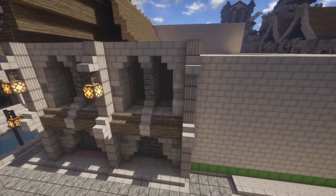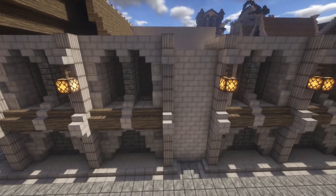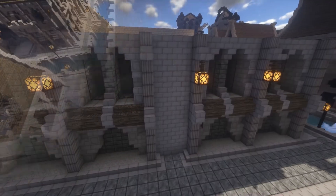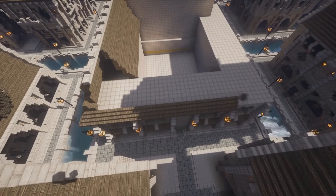Heading over to the front, we're copying and pasting the same hallway effect onto this part of the palace, and now installing the rest of the roof for the remainder of the hallway.